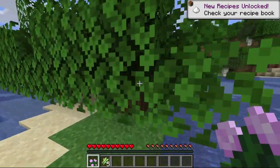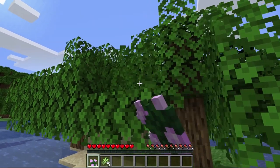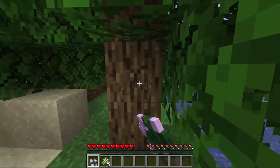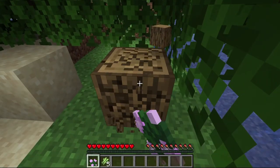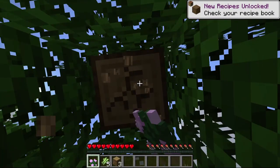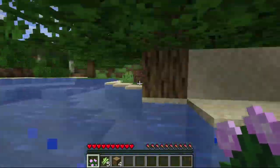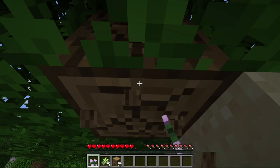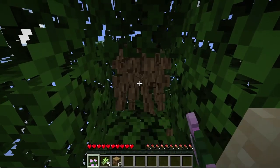Meat cannot be consumed, so we need to find some natural sources of food. I'm thinking we can get a couple of apples from some leaves despawning off of these trees. If not, we'll want to find a village sooner rather than later so we can raid them for carrots, potatoes, and wheat — specifically for making bread, as that's going to be the best source of healing early game.